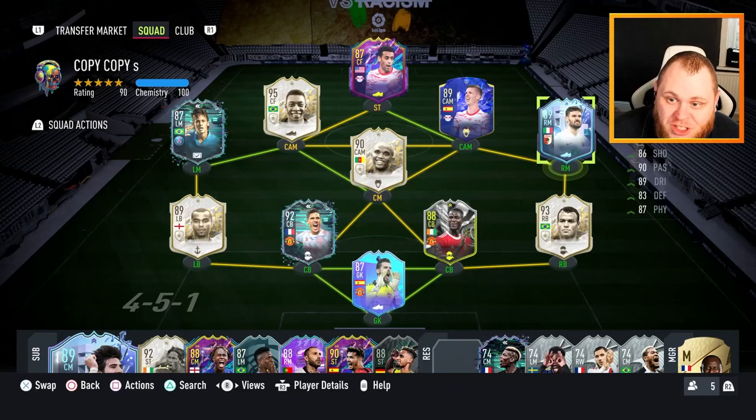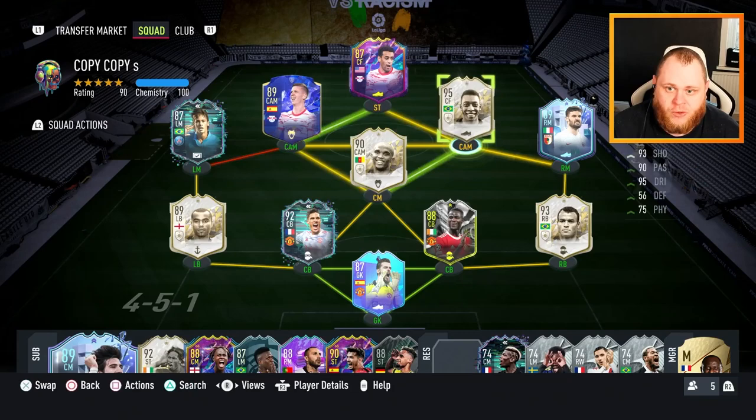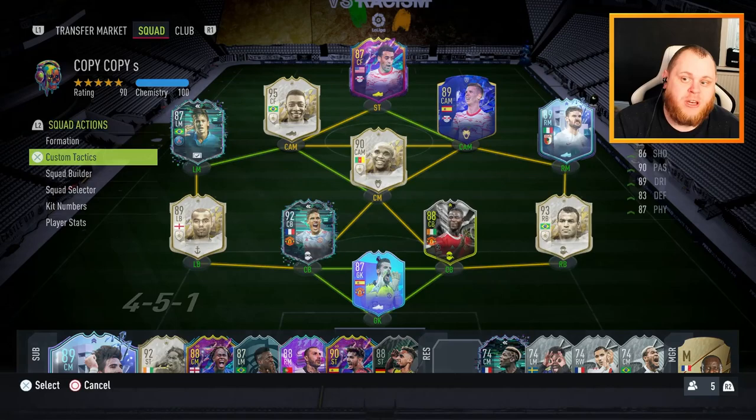There we have it - we do have him in a team now. The main thing is you want 10 chemistry. A lot of people were asking me prior to doing the SBC how we're getting him into teams. The Bundesliga has an abundance of great players so it's not that difficult to get Kalajuri in there. Icons help as well if you want to keep your main icons.